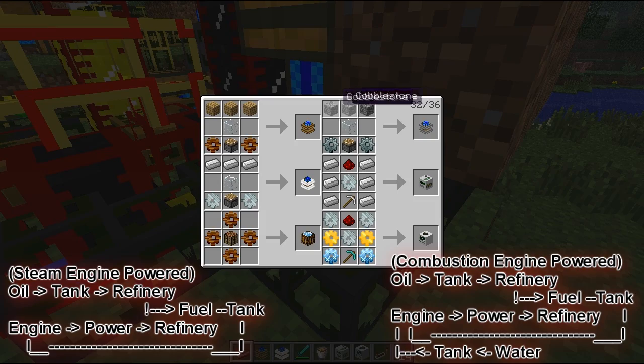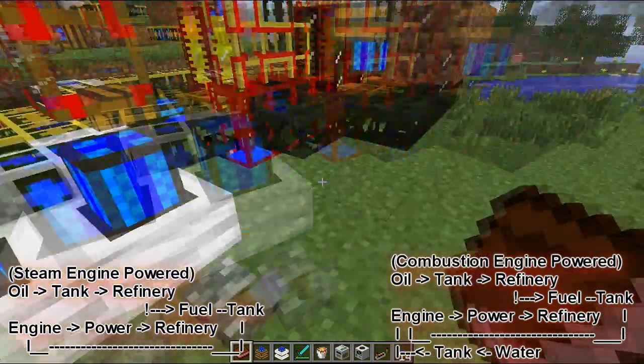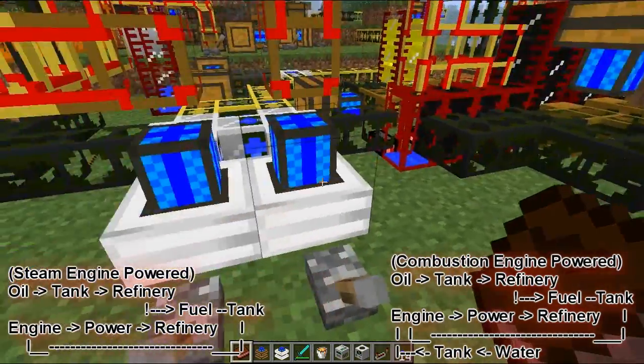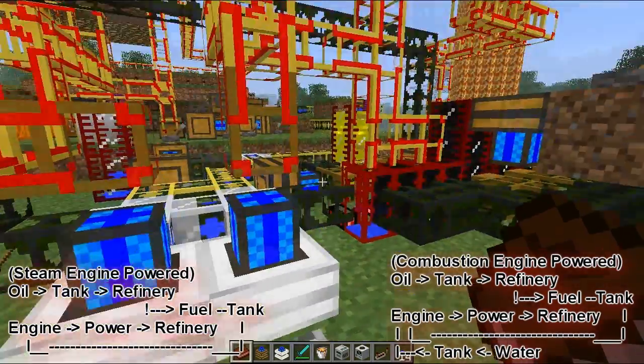Here — that's a steam engine. Three cobblestone, a glass, two stone gears, and a piston. Don't forget that it has to be fueled by lava or something alike.